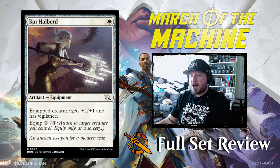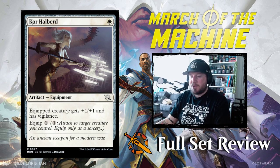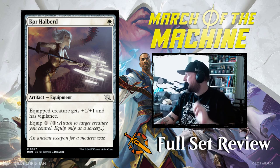Next up we've got Core Halberd — 1 white for an Equipment artifact. Equipped creature gets +1/+1 and has Vigilance. If you care about artifacts or equipment, that's not bad — there's not a lot of equipment that gives Vigilance, so that's pretty handy.